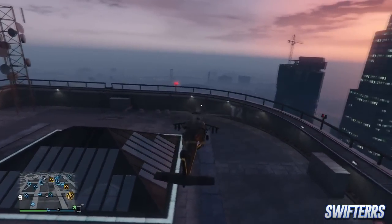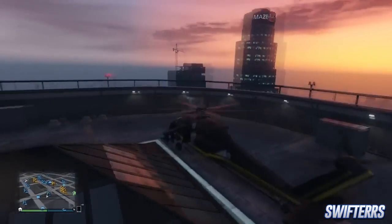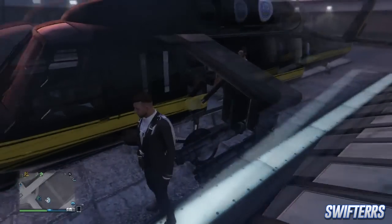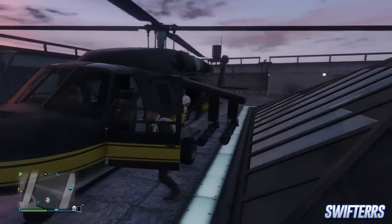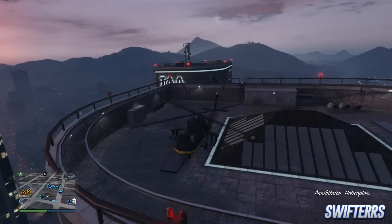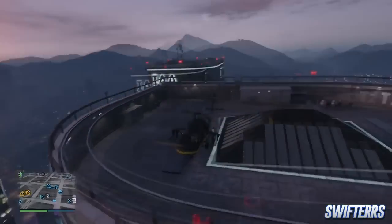So the first thing that you guys are going to want to go about doing is acquiring yourself a helicopter and making your way up on top of the FIB building. It's pretty easy to find — I unfortunately do not show you guys the location of the FIB building in today's video, however it says FIB and it has the FIB seal on the side of the building, and it's located in downtown Los Santos, so it is relatively easy to find.